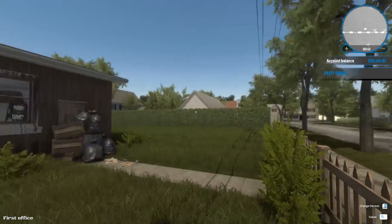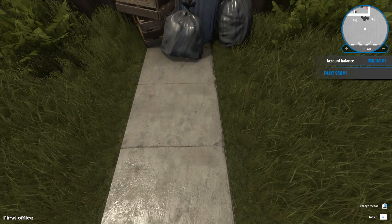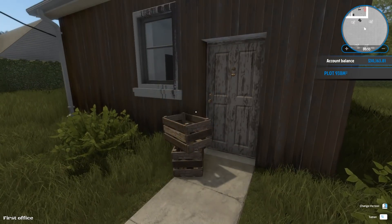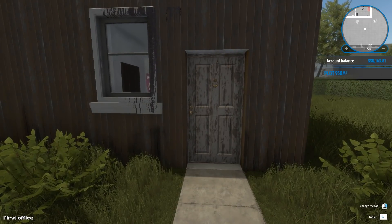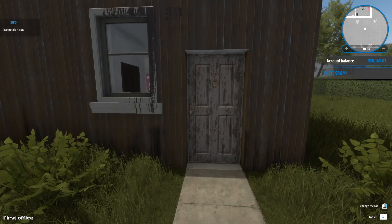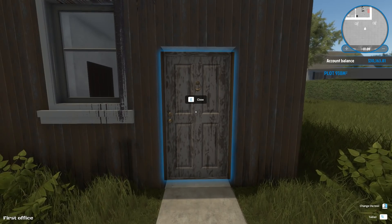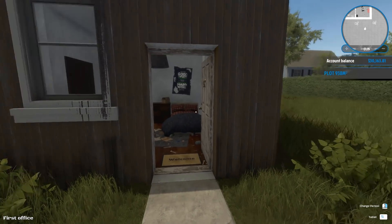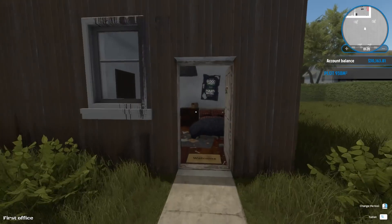No zombies inside. What we need to do here is clean — press to dispose. We are disposing of all of this stupid crap. It's time to check emails on my laptop. We'll eventually be able to change the tool and check a tablet, but for now we don't have any of that. This is a plot of 938 square meters, which is a nice plot.